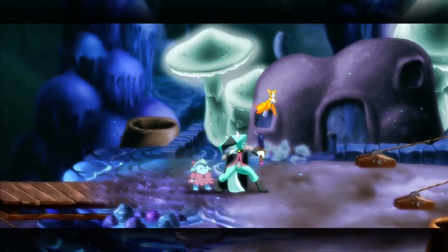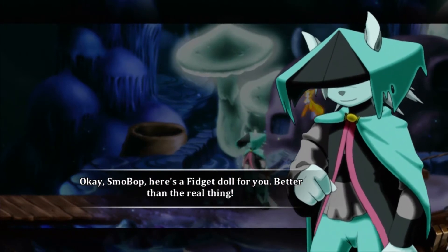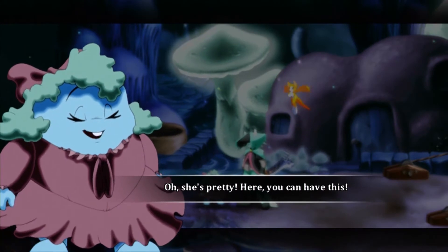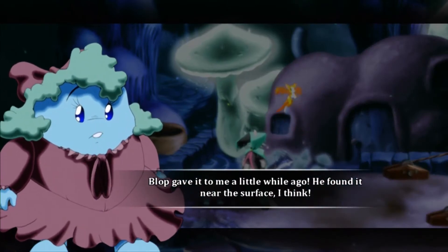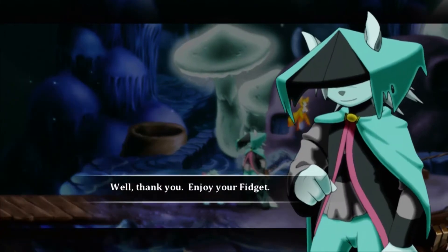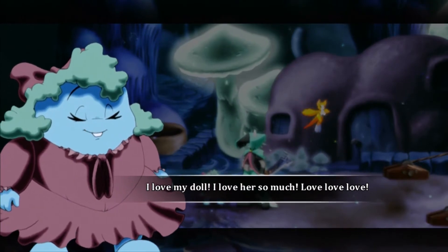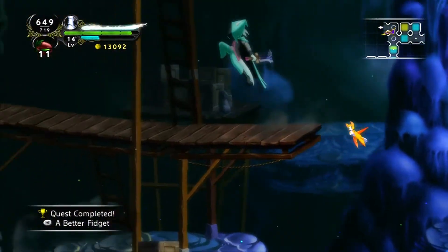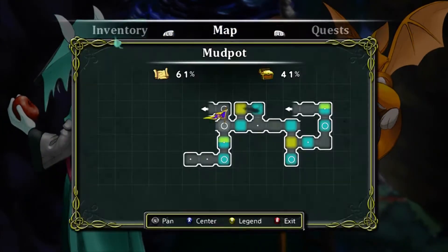Hey, Smobop. Fidget doll, right here. Okay, Smobop. Here's a fidget doll for you. Better than the real thing. Ooh, she's pretty. Here, you can have this. Thanks, Smobop. Bob gave it to me a little while ago — he found it near the surface, I think. Well, thank you. Enjoy your fidget. I love my doll. I love her so much. The fidget was — was that so bad and creepy? All right, now let's just head back up to Reed and hand him this box.